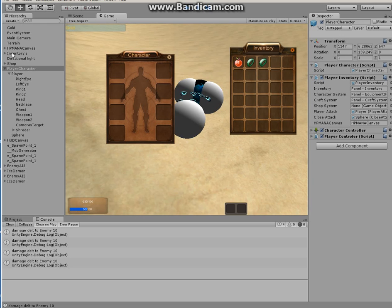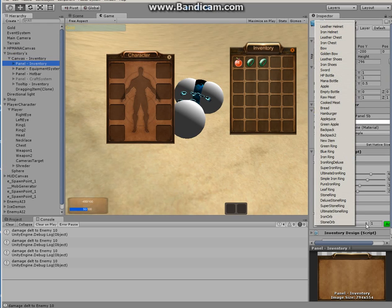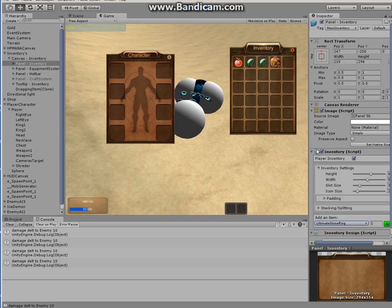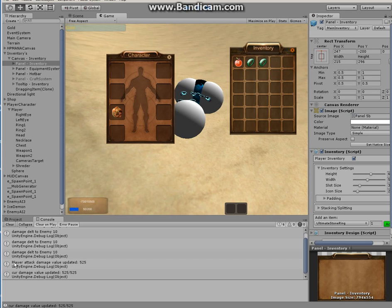Now if I bring in the inventory panel and add a ring that I know has a damage value on it, and grab it and drop it under the ring slot — on the console it says 'player attack damage value updated to 525' and current damage as well. Now if I hit the attack key, all of my enemies have lost 525 health points.